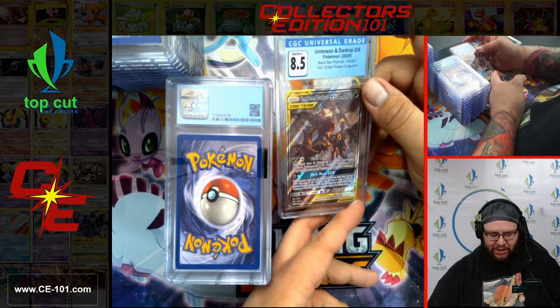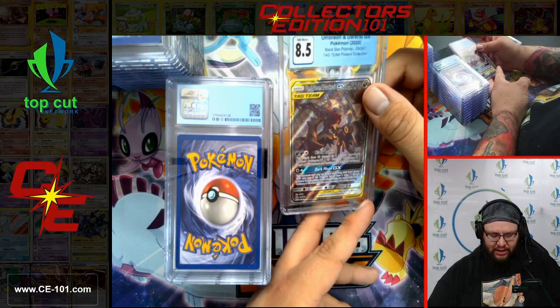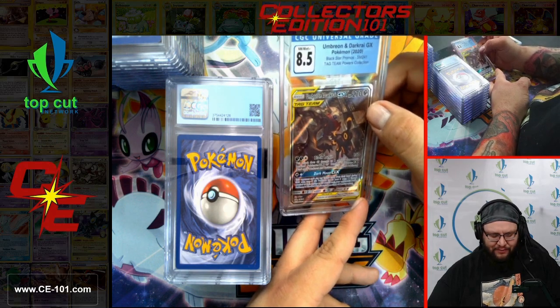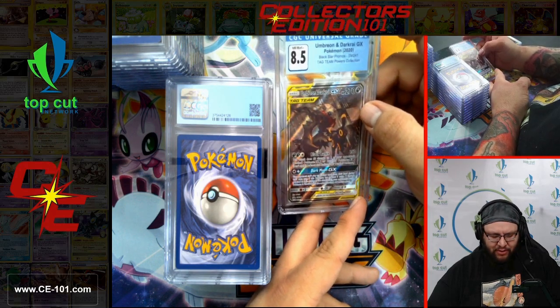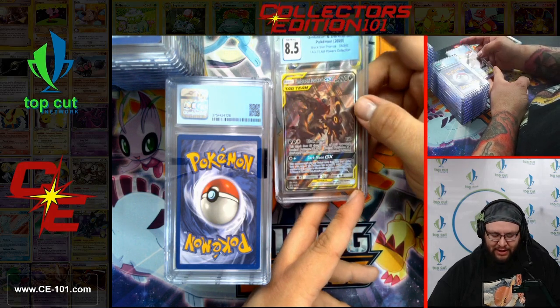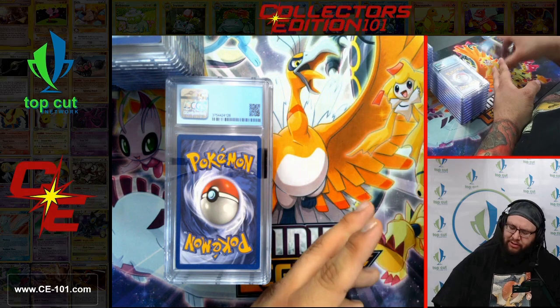Umbreon and Darkrai GX from the Tag Team Powers Collection. There's just something about this artwork — so pretty. I almost said the S word — I almost said simple again. It's busy, but it's not, and I think that's the thing I enjoy most.